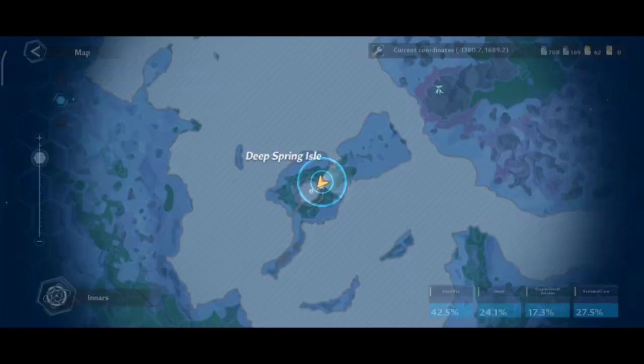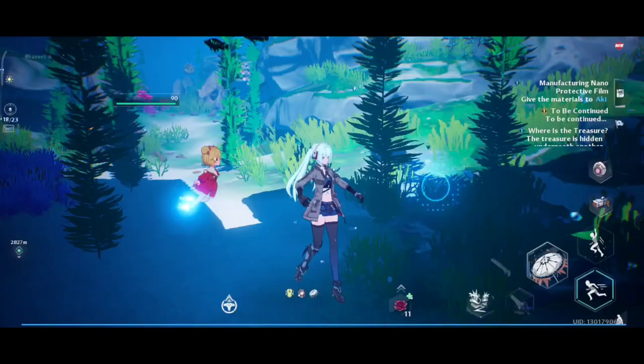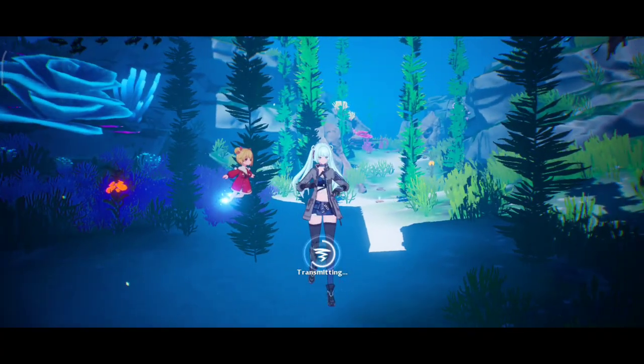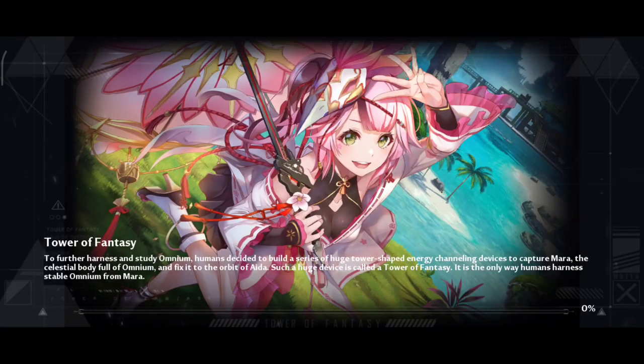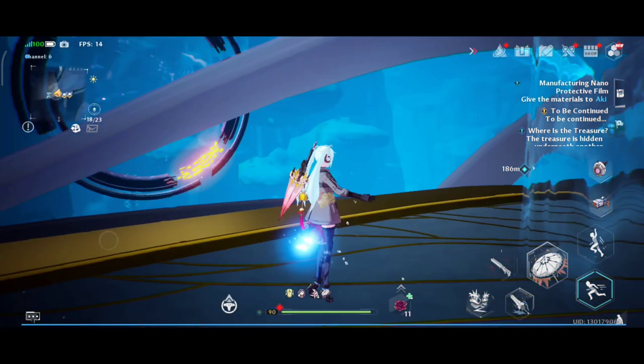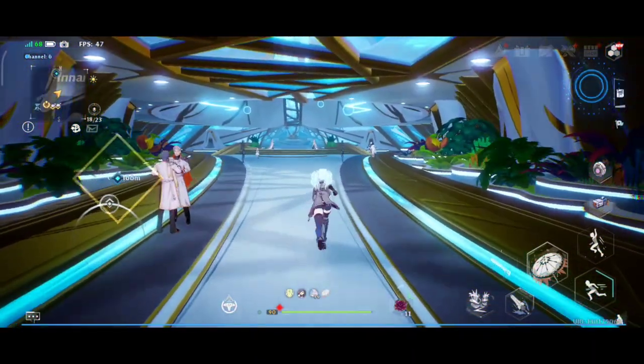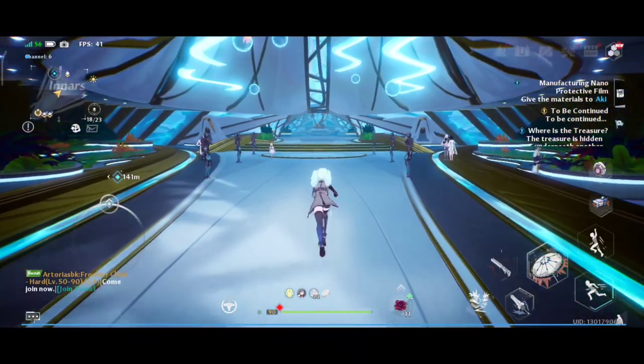After playing around for a while I finally collected all the materials. Now let's go to the base — or city, or base, let's just call it a base — and get that protective film. There's a trick to the whole thing: you will go to Aki and Aki will create the protective film.